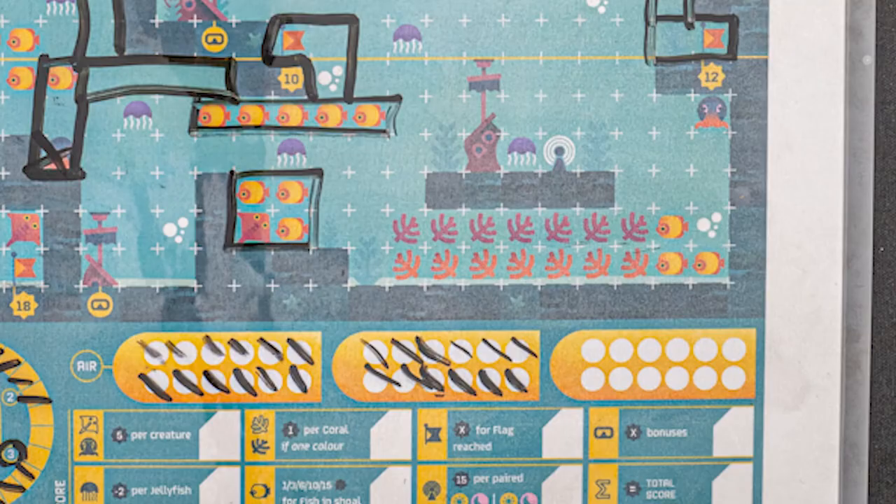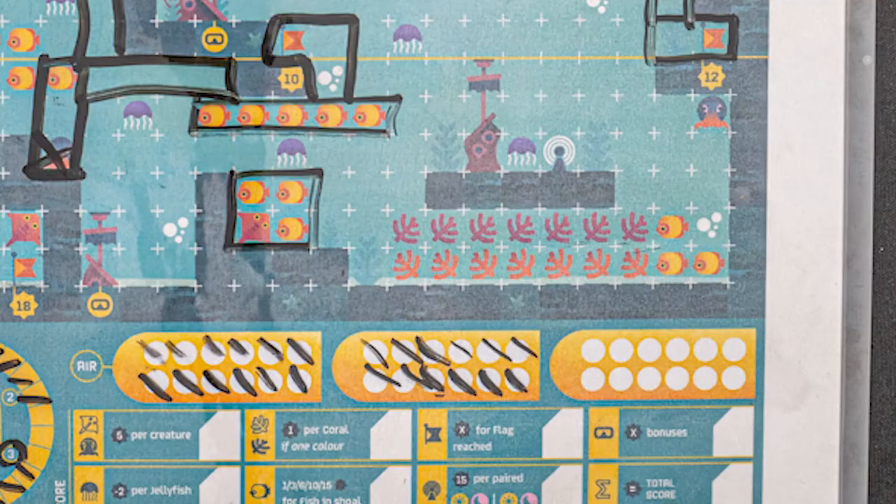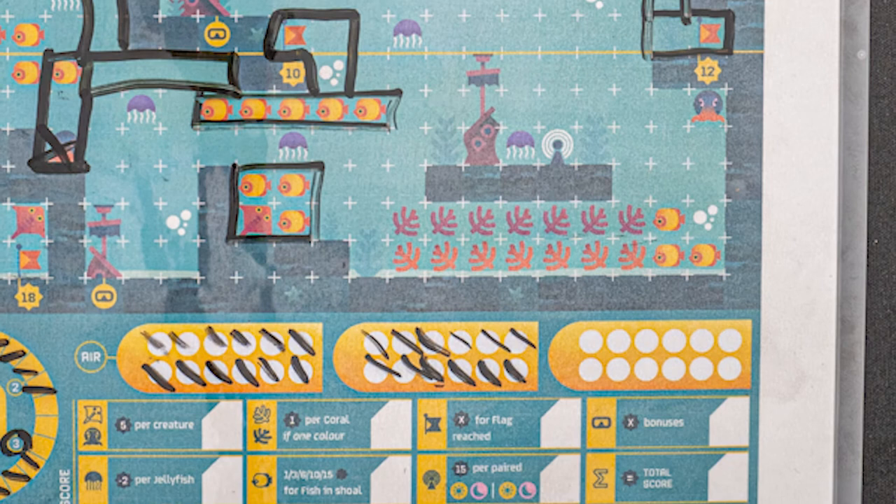Last but not least, beacons. Beacons score in pairs, so to score you have to discover one during the day and one during the night. Each set of day and night beacons are worth 15 points.